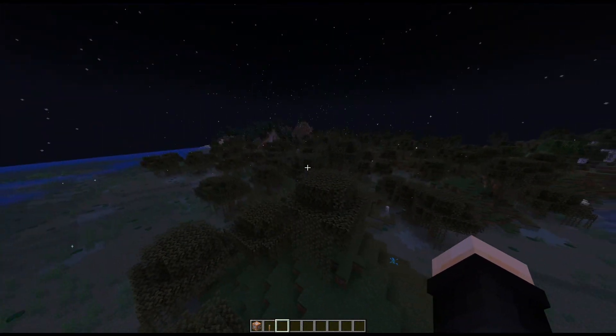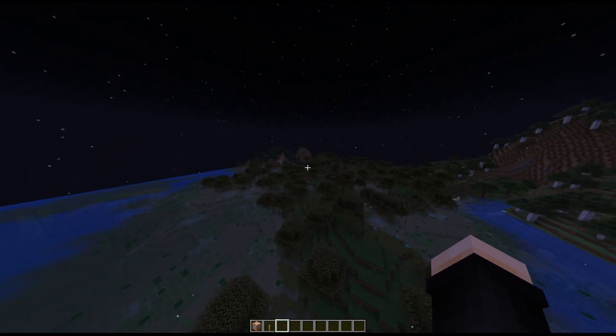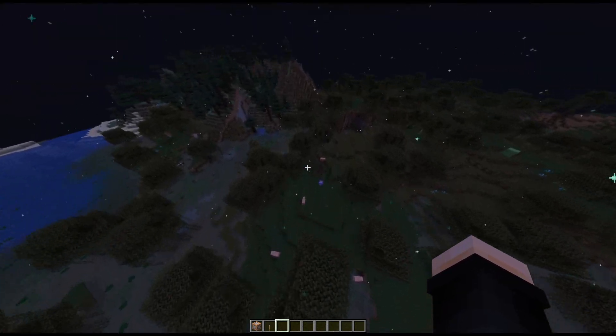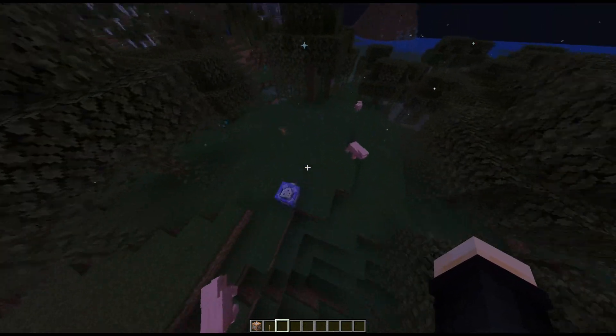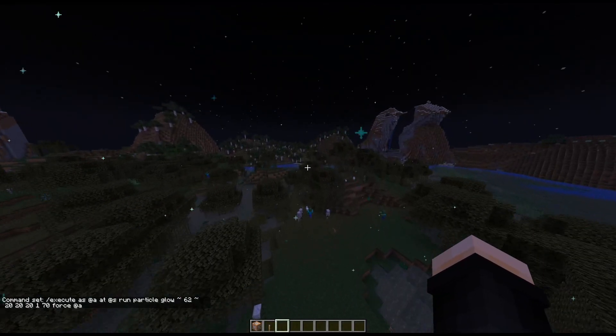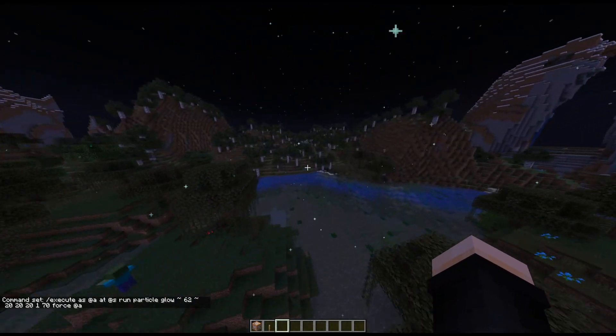It's actually quite a large range as you can see, so maybe we don't need it that large — a decent size like this. What we can do is have it pretty much just follow the player. So we do execute as @a at @s run particle, and no matter how far I go it should follow me.